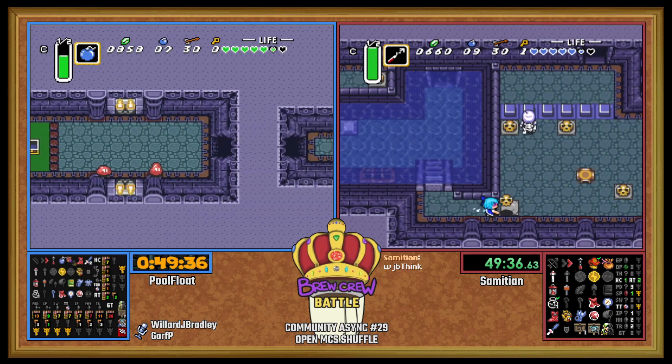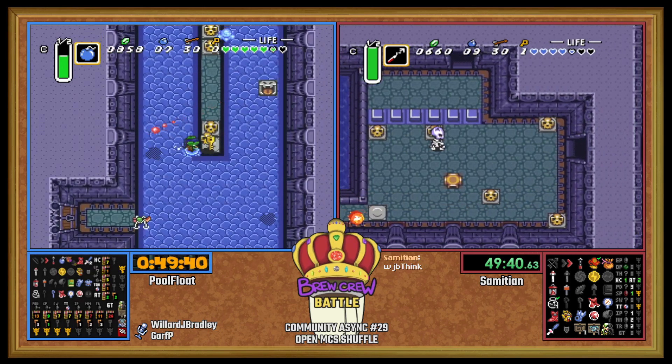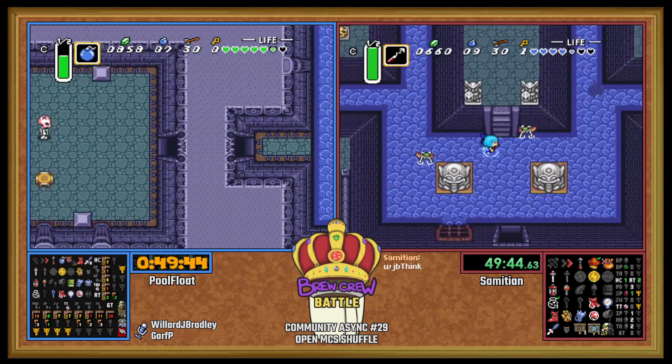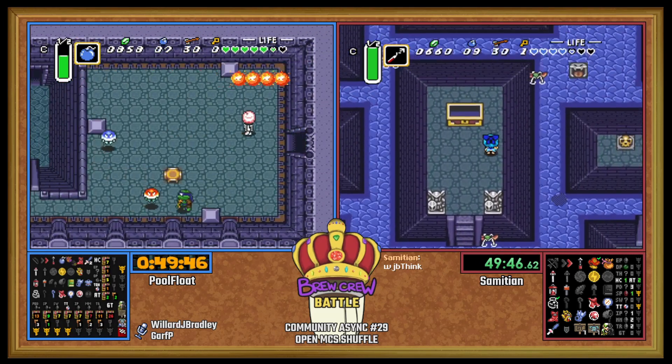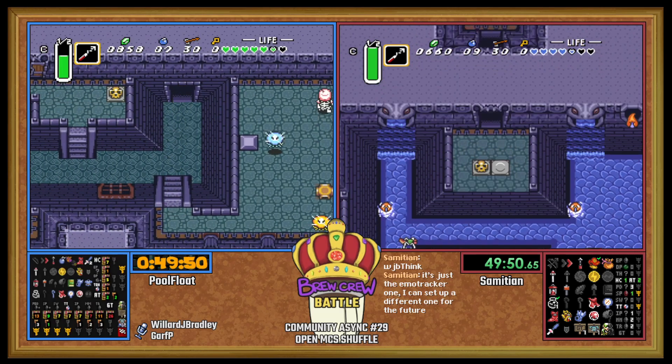There's the Mitts for PoolFloat. Honestly, I think you just go straight to Ice after this — say heck to Icebreaker and just go do it. It's a crystal dungeon, it's beatable, and we have a small key as well.